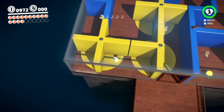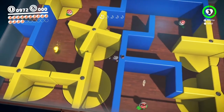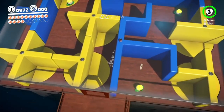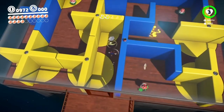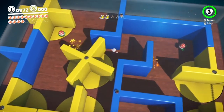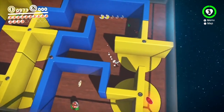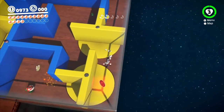We basically just have to rotate all of these things and see if we can get the power moons. You have to be real careful, though, because these piranha plants are over here. You can throw a Cappy in their mouths and then just punt them. That's a pretty easy solution.